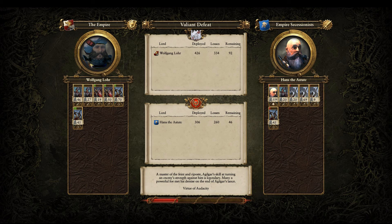My crossbowmen are running away again, we're losing ground. How are we losing? We've got 92 troops left and they've got 46, and all my guys just gave up. Damn you, Wolfgang Lohr. You are no Karl Franz. What we'll have to do is send Karl Franz and his 1,000 men over there to lay the smack down on Hans and cure this ill once and for all.